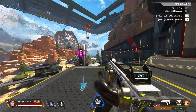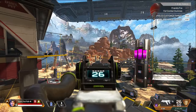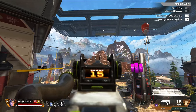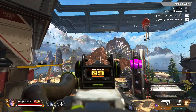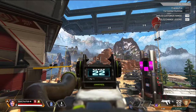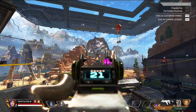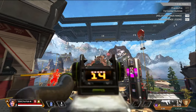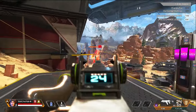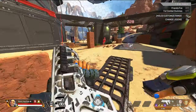Another aiming drill I like is practicing long range tapping. Look at the targets in the back, usually with an SMG, and go between the targets shooting one bullet into each one. This practices your precision and the minor adjustments in your aim. If you can hit those tiny distant targets consistently, imagine how easy it'll be to hit the giant targets in an actual match.